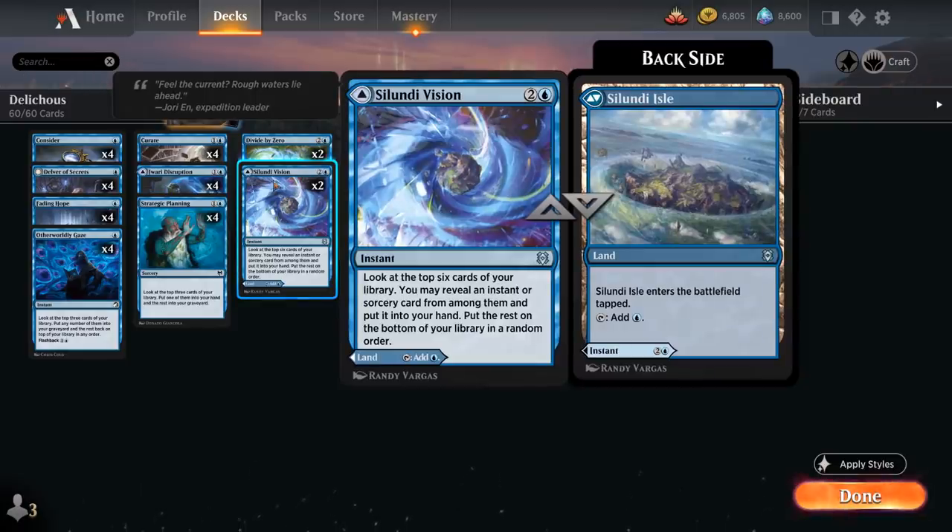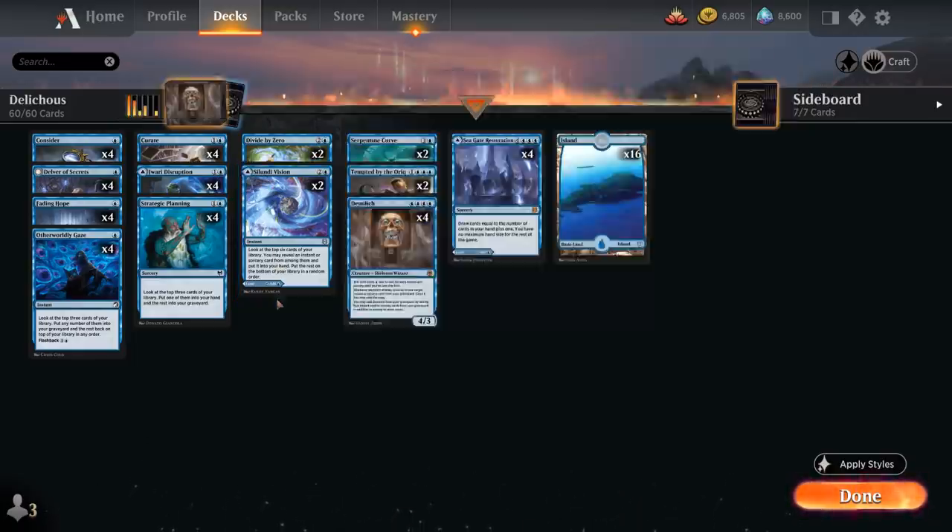We also have two copies of Silundi Vision, which can be played as a tapped land or as a three-mana instant letting us look at the top six cards of our library and put an instant or sorcery into our hand. So we still have a sufficient number of lands but also a very high instant and sorcery count, which is important for the deck to function.